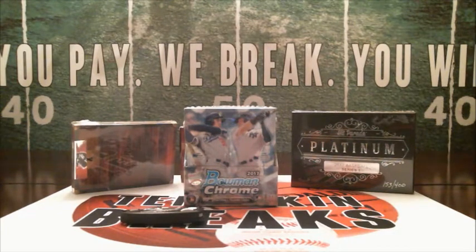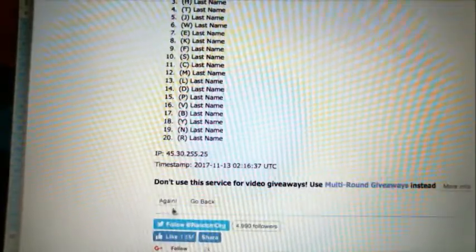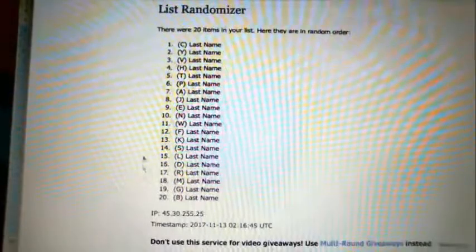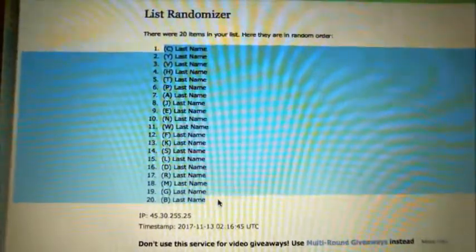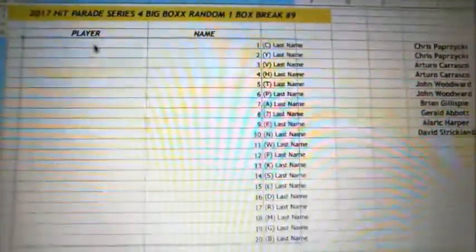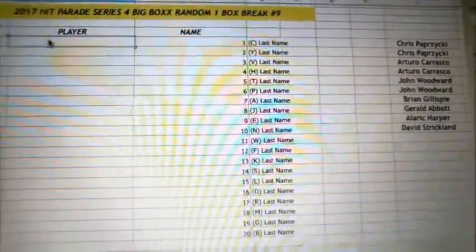First thing we'll do is go ahead and randomize the last names. We'll do it five times just to mix up the order — one, two, three, four, and five. Alright, so C is at the top. We've pulled the Jeter out of here, we've pulled the Conor McGregor. We're still looking for that Darth Vader helmet, still looking for the Peyton Manning and the Kobe. So there are a couple things that would be great to pull out of here tonight.